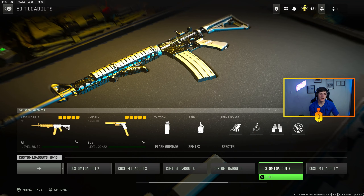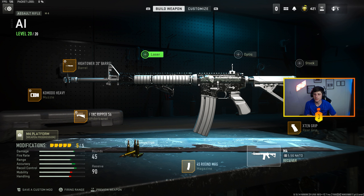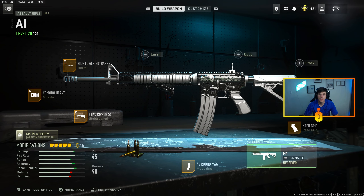Going on, I got this Ashika Island build — I actually got this build from Booyah. This class rips and inspired most of my AR builds. I build all my ARs with this layout: iron sights, it makes them all absolute laser beams. The amount of comments I've gotten through my videos running this gun saying 'you have Cronus,' 'you have aimbot,' 'you're sus' — it's ridiculous because of how good these builds are. X10 grip with no tune, 45-round mags, F-Tec Gripper 56 at 0.80 and 0.40, Komodo Heavy at 0.80 and 0.34, High Tower 20-inch barrel at 0.50 and 0.40. Mobility on this gun is ridiculous, accuracy is absolutely insane.